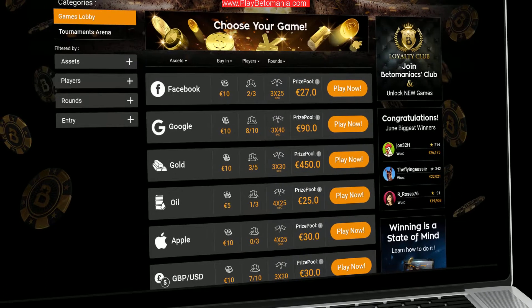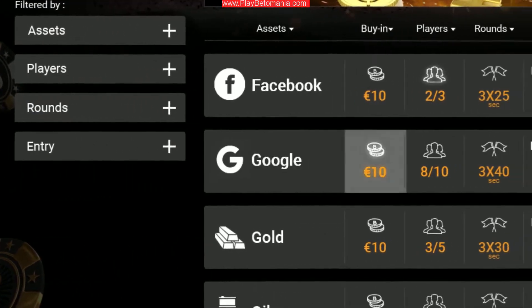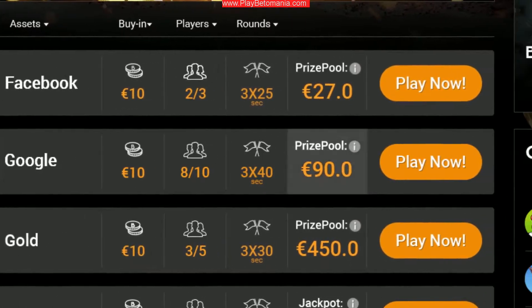Pick a table according to the type of asset, like Facebook, Google, or Gold. Choose the buying amount, how many players, the number of rounds, and the prize pool.